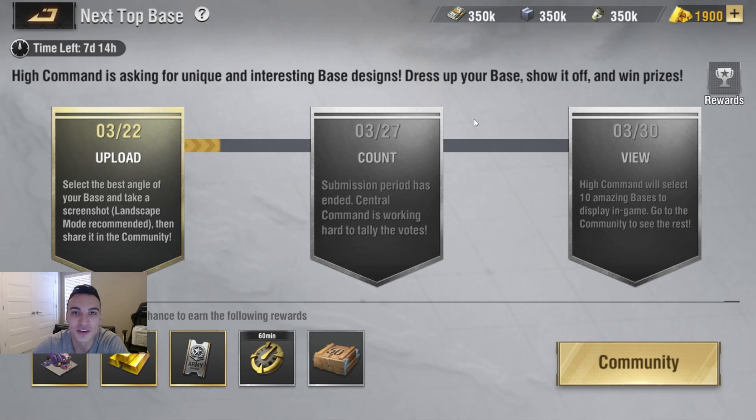Next is Top Base, a community-based event where you can submit your base design if you feel it's worthy. They'll pick the top bases they think deserve to win, and if selected, you'll be able to win some prizes. It outlines how you go about submitting your base design — just another fun little mini event within the anniversary event as a whole.